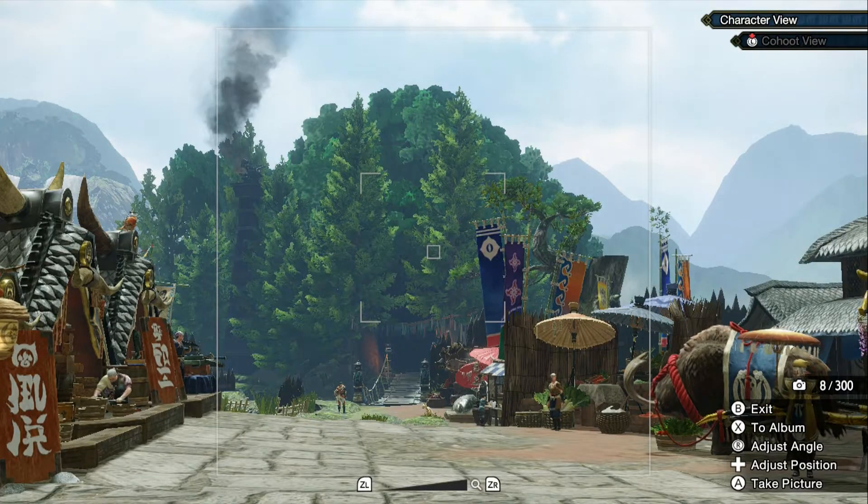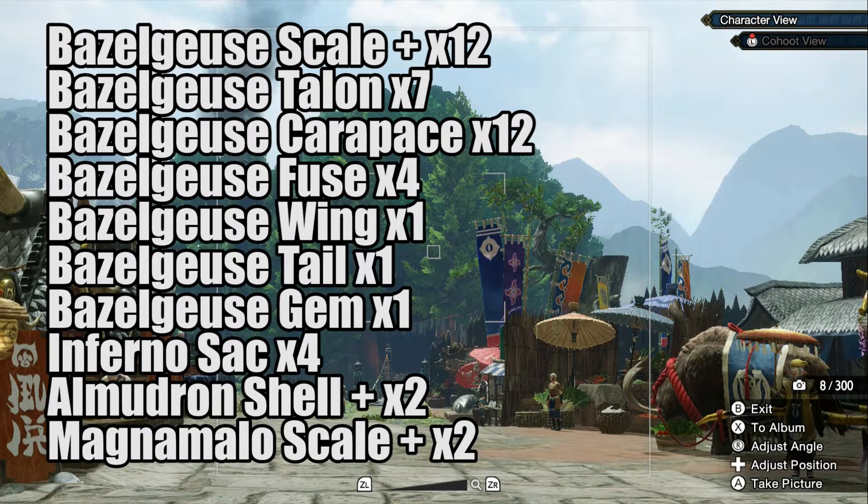To craft the set you will need the following: 12 Basarios shell pluses, 7 Basarios talons, 12 Basarios carapace pieces, 4 Basarios fuses, 1 Basarios wing, 1 Basarios tail, and 1 Basarios gem.